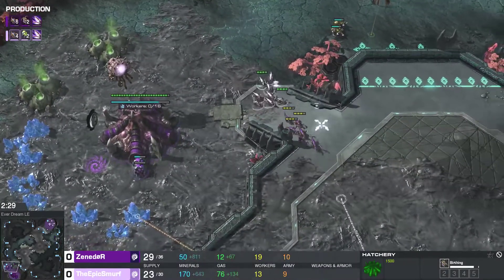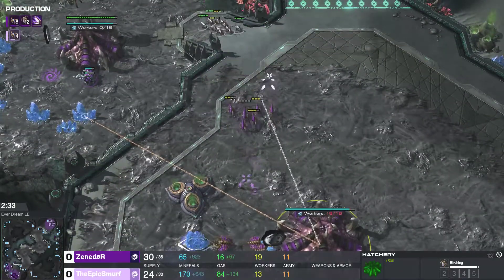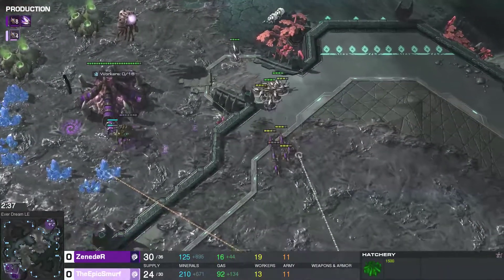Two banelings on the way, and that's something he didn't quite account for. Speed is also done — it's gonna give him a big advantage in the ling versus ling battle. This is gonna allow him to get the surrounds a lot easier.